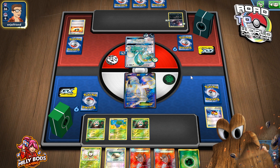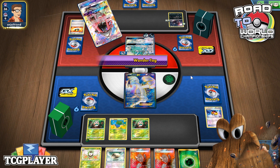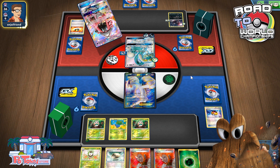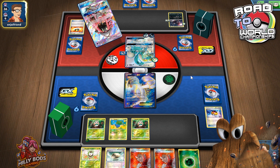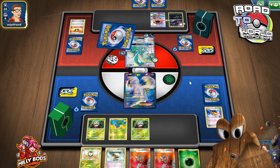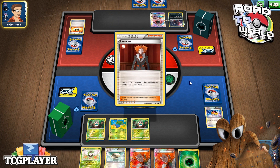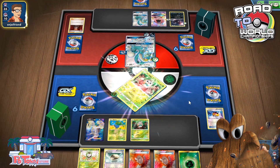I feel like you shouldn't be able to read it. There's the Lele. And the Lele — she'll do two Sycamores. But somehow I have to read that my hand sucks. He decides to Lysander — alright. Wanders the Rowlet too, that's fair. Last card: Sycamore.